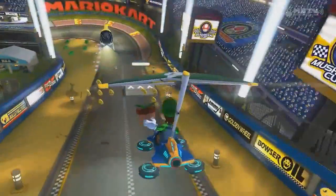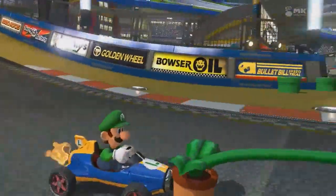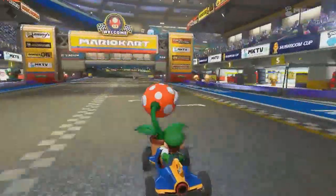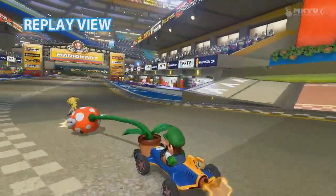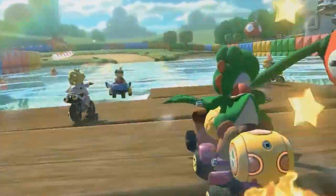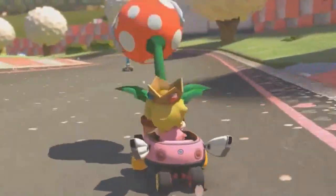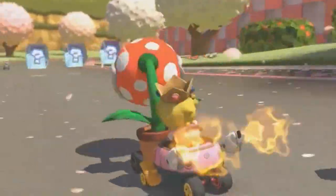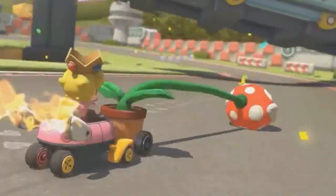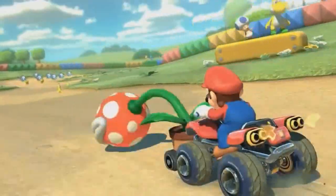One of them being none other than the Piranha Plant Flower. Now, what does this do? Well, apparently the flower will auto-munch racers nearby — it will snap them! It automatically targets your competition nearby, and it even eats items too! It most certainly does, and apparently does a rather decent amount of damage. So actually, it's a bit like Mario's version of some sort of shield.